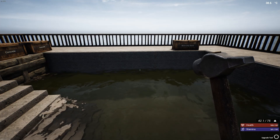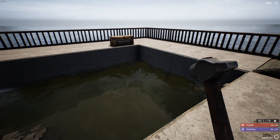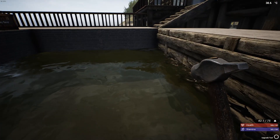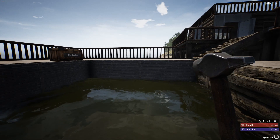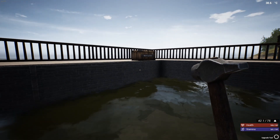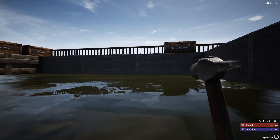That brick wall kind of sort of looks like tiles but not quite. I think it'll do. The other thing I wish I could have done is gone down a little further so the water is closer to the top of the pool — but it's not too bad.